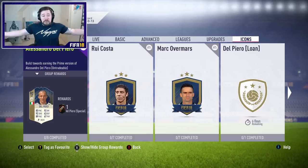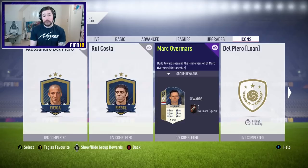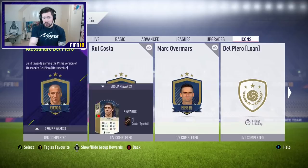What's up guys? The Panthers here and welcome to the Prime Icon SBCs. EA have released Alessandro Del Piero, Rui Costa and Mark Overmars SBCs. What we're going to find out today is whether or not I can afford to do them, and whether we're going to need the baby icons to complete the Prime Icons. They are there for unlimited time, they are untradeable, and let's see what they require.